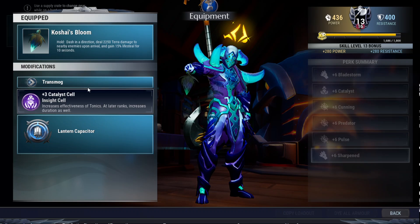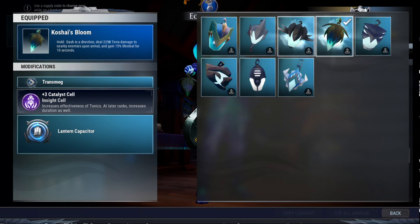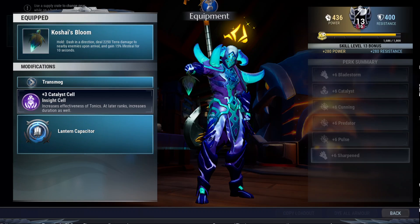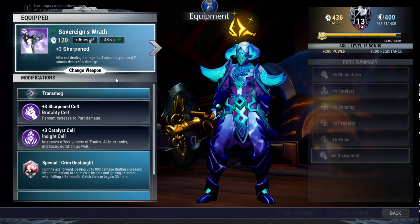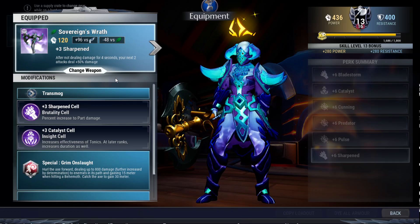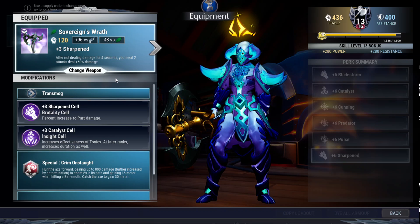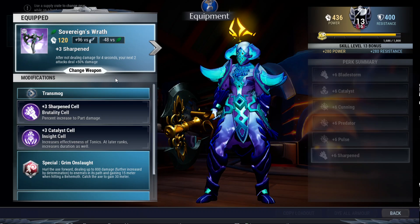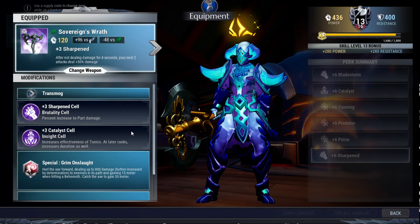That way I can deal very high single throw damage. If you don't want Kosai's Bloom, that's fine — you can always switch to Pungus. Discipline. Here's the weapon — Kosai. The unique ability is one that cannot be replaced by anything else: you gain an additional 50% damage on your next two attacks every 4 seconds if you don't hit the Behemoth. So this one is really good for your damage, and that's why I can deal 52k — it is because of this one too.